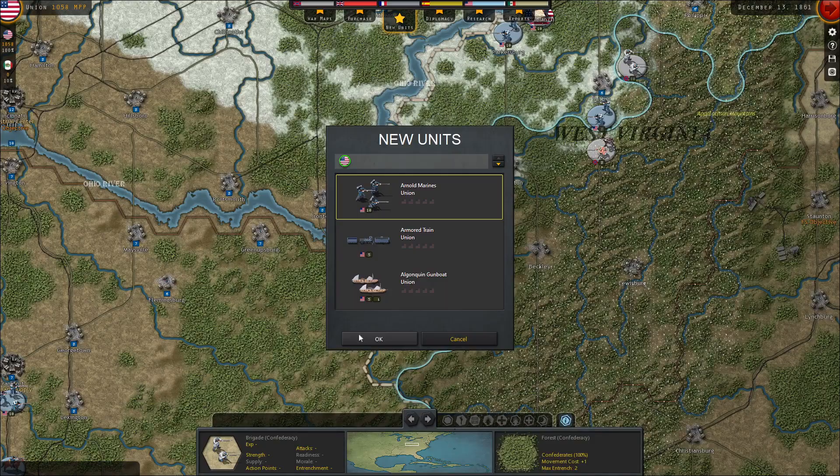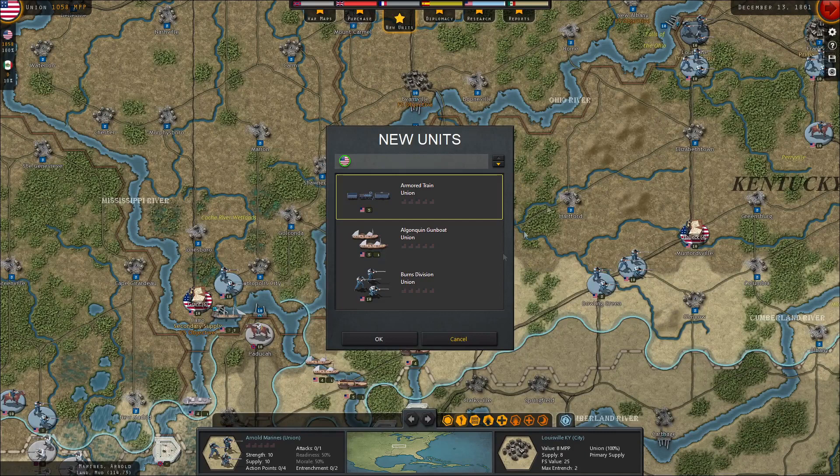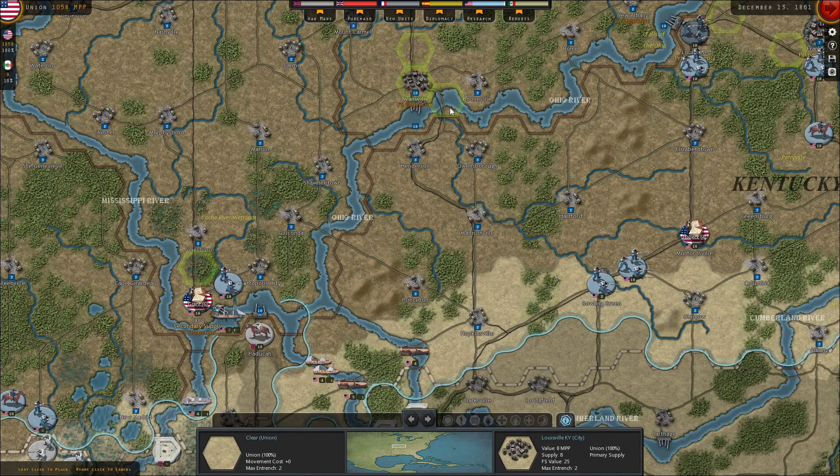Let's buff up our troops in Kentucky a bit. Let's put these guys in Louisville and march them south. We've got a nice little armored train here. I guess we can move that across the river into Kentucky — it looks like the rail line crosses here. New gunboats — put them on the Mississippi. We'll buff up our troops in Kentucky. I really need new headquarters.